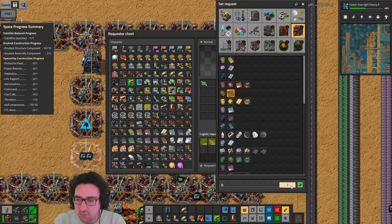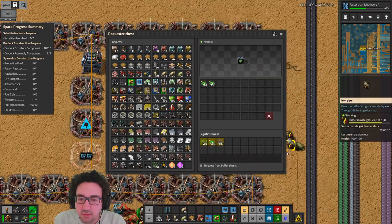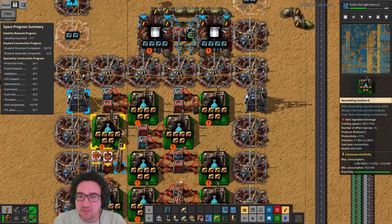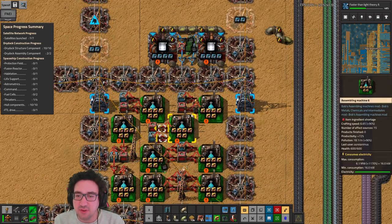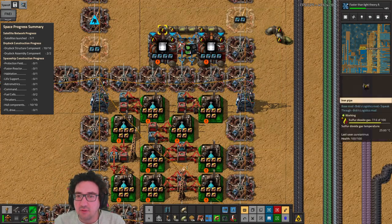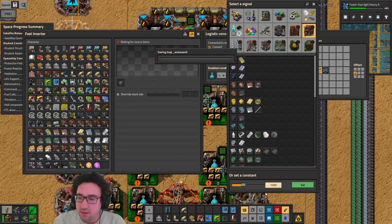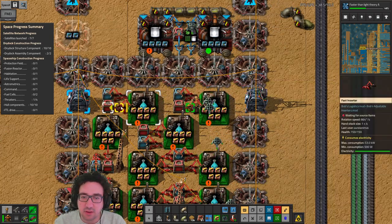400. Oh wait — so actually we should at some point finish setting this up. I didn't actually finish this — I just put down the machines without the limits and the requests. So let's actually set up the limits to like 1k so I won't forget, and then at some point I can set up the requests.